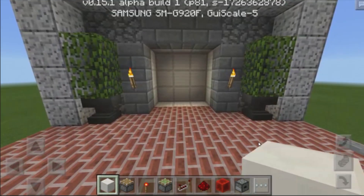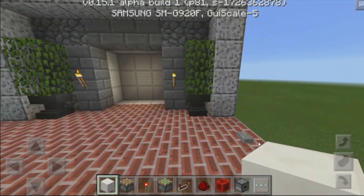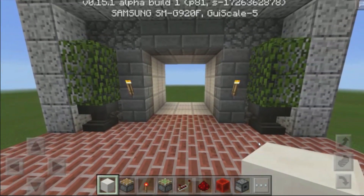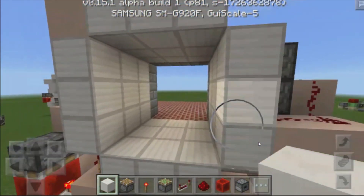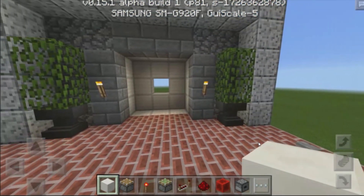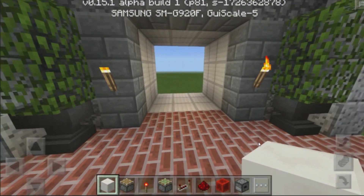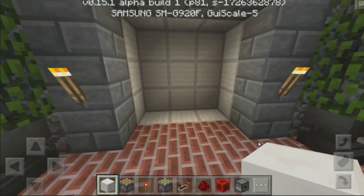Let's go ahead and take a look at this 3x3 door. As you guys can see, when I click on this button right over here, the door will open up using only pistons — not any slime blocks — and it will have that double piston extension as well, creating a proper door for MCPE just like PC. Let's close the door and open it one more time — all of the pistons retract and we have that double piston extension at the bottom. And as you guys can see, it is pretty fast.